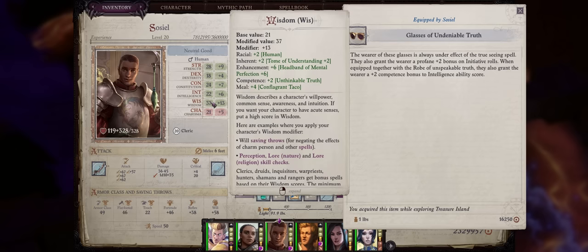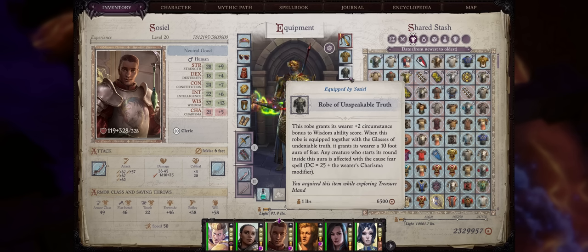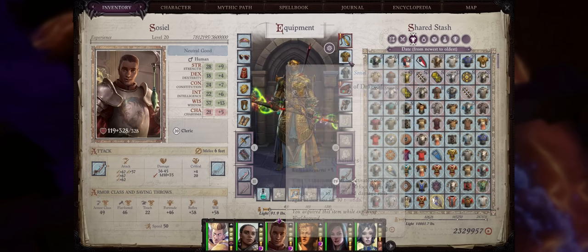This combination is perfect for both wisdom and intelligence casters, including wizards and clerics, and is even better to boost your domain powers. Because it is a robe you can wear it while also wearing armor, retaining the bonuses from both. The Glasses of Undeniable Truth come from island number 9, while the robes are right after at island number 10.